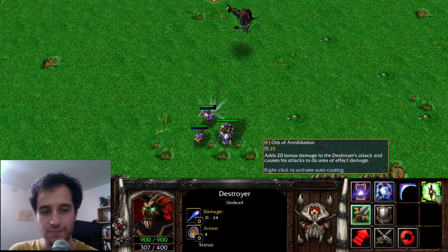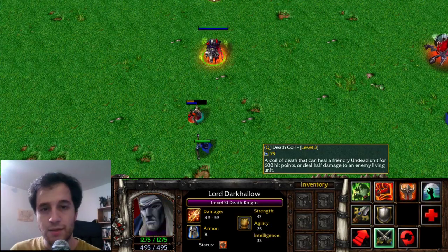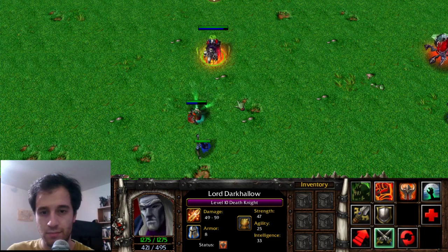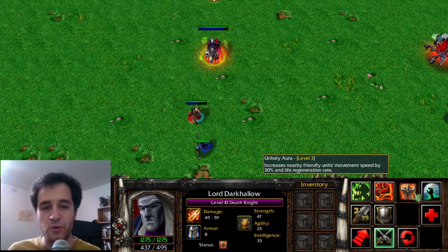Here's the attacks without, and when it turned up. Death Knight's Death Coil can heal allies or damage enemies, and is the basis for Abaddon's Mist Coil. The Unholy Aura grants bonus movement speed and hit point regeneration. The movement speed portion of this aura never made it into Dota 2, but the hit point regeneration can be found within the purple large satyrs in the neutral camps.